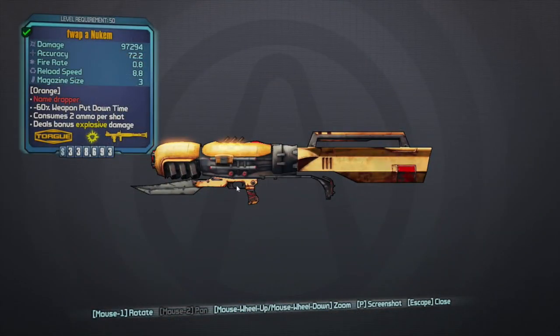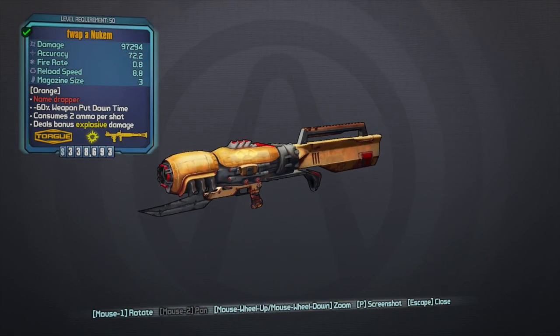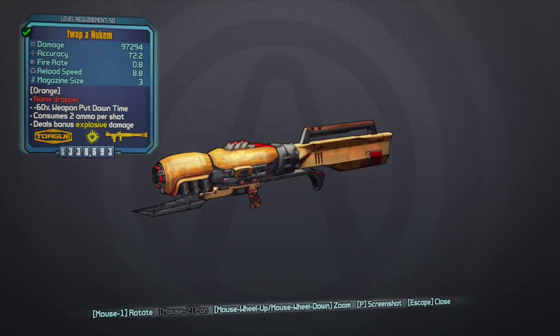What's up guys? This is MidnightWabbit and welcome back to another episode of my Legendary Weapon Series here on Borderlands the Pre-Sequel. Today, what I have for you guys is a Legendary Rocket Launcher known as the Nukem.